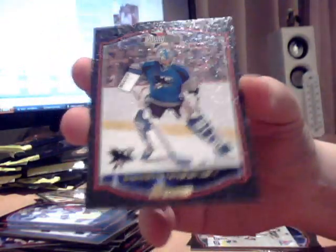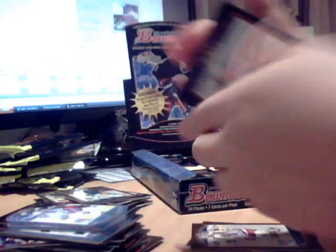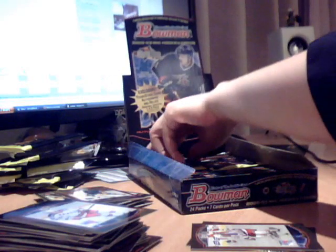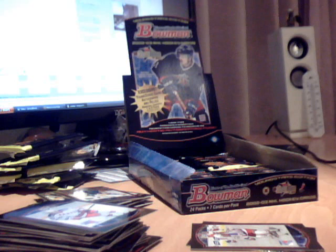Then Pavel Bure. And that's Sundin. The Ice Cubed is of Nabokov — he had a game with the Islanders the other night, after swearing he would never play for them. Kovalev. Mauro. Havlat. And Peter Bondra. I was wondering about Peter Bondra the other day, as to what he's up to now. Is he coaching? I actually don't know.